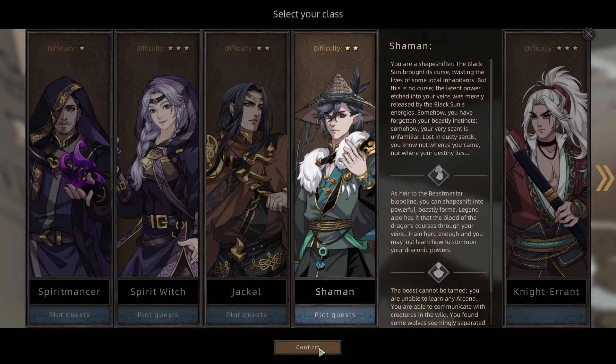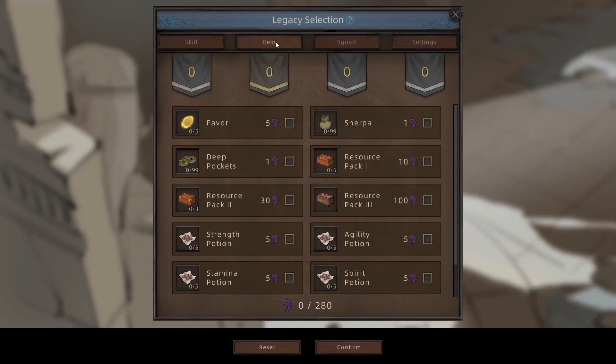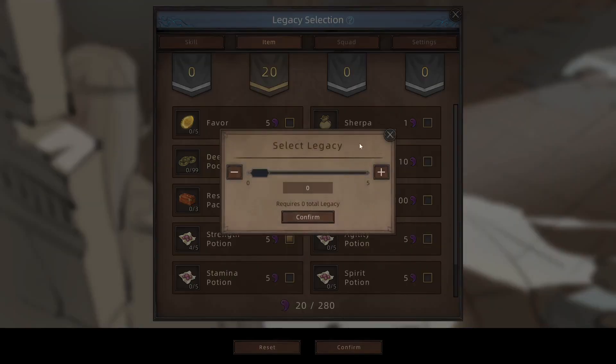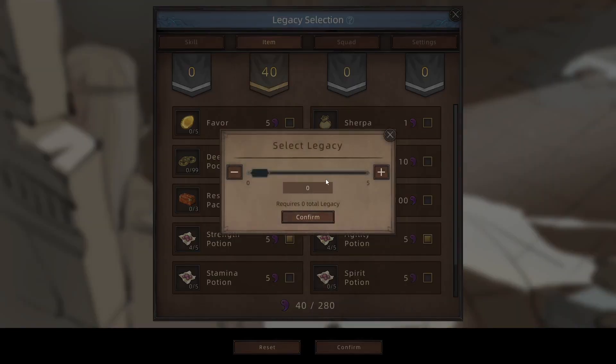Unlike other classes, the best skills for Shaman are locked behind character quests. But even without these skills, I'm going to show you how you can get from level 1 to 18 in just over a week. For this video, I only want to use 60 legacy points, just to make sure that anyone watching can follow what I do. With those 60 points, I'm going to focus on Strength, Agility and Stamina potions — that'll increase my damage and reduce the damage I take.